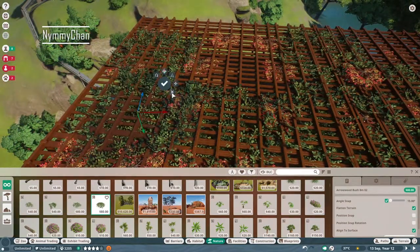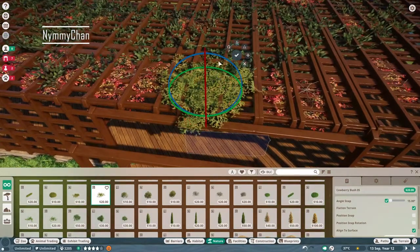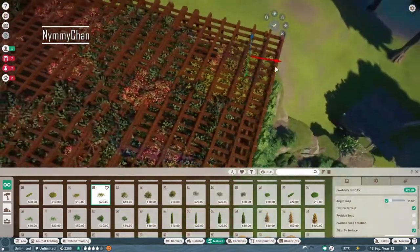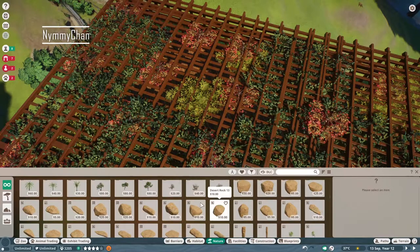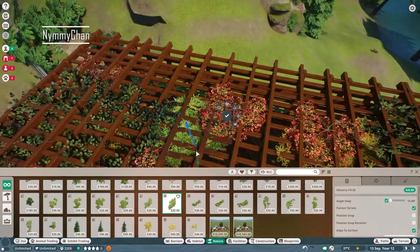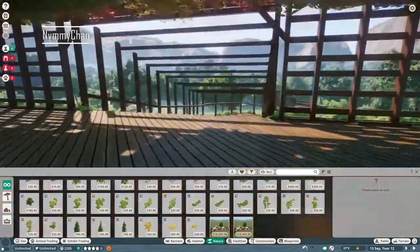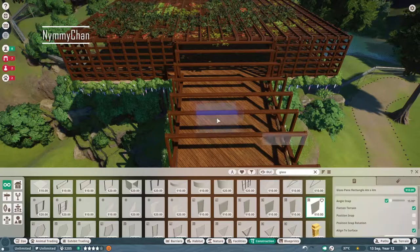Here we are doing the top area, doing it kind of similar to the bottom area but using some different types of plants — I didn't want it to be exactly the same. I'm using a lot of light and dark colors together, some yellow, some red. When you're underneath it, it looks really, really pretty and I'm quite happy with it.